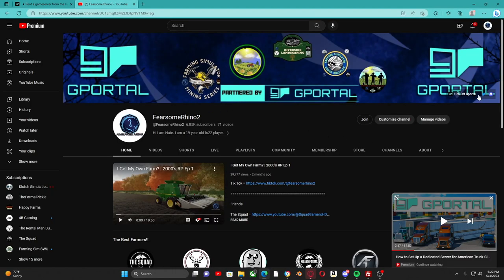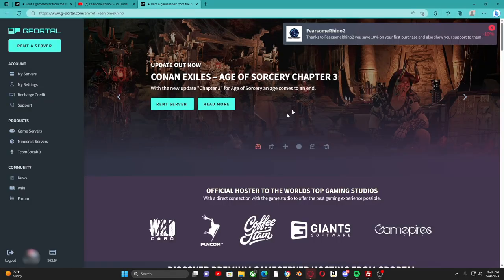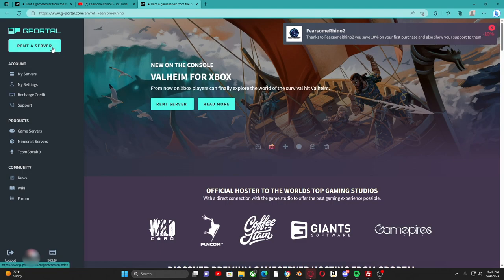Of course, I will be using the best server hosting out there — G-Portal. You can go to my channel and hit that little button right here that says 10% off on gportal.com. Once it loads, you'll see it says 'Thanks for sponsoring' — you'll save 10% off your first purchase.